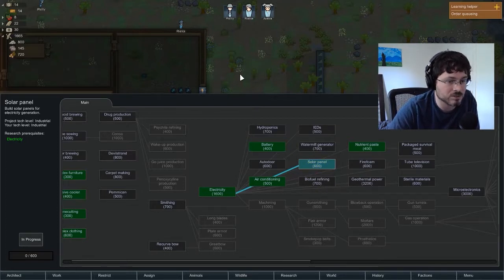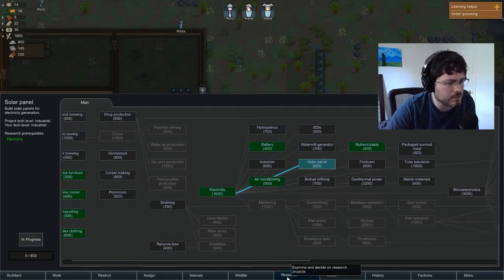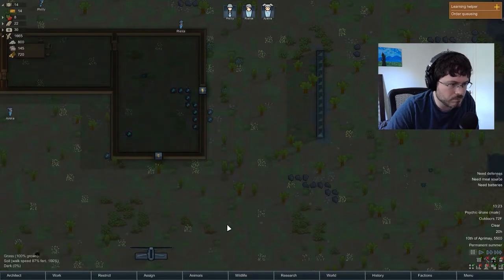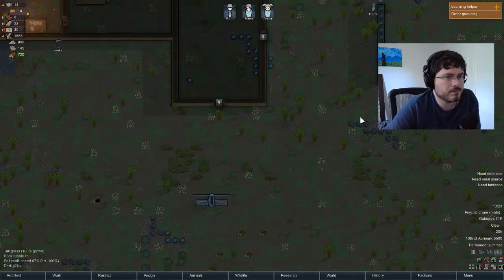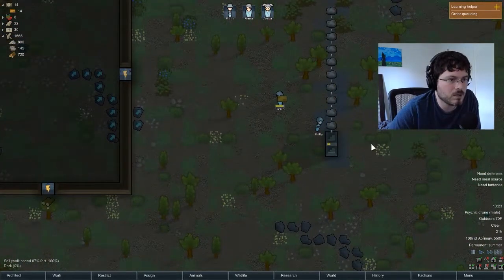Sometimes there can be an eclipse that hides the sun, and when that happens your solar panels won't work. They do also have solar flares in the game. We need some steel for our batteries as well.